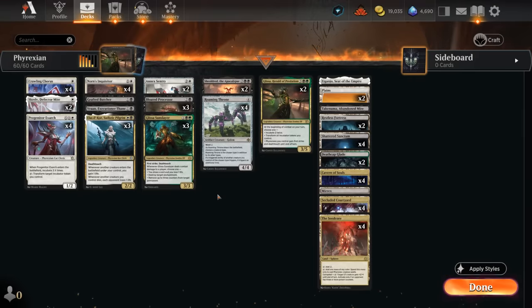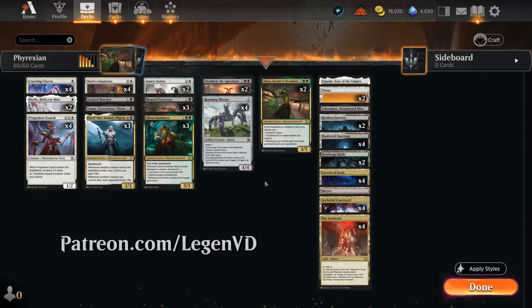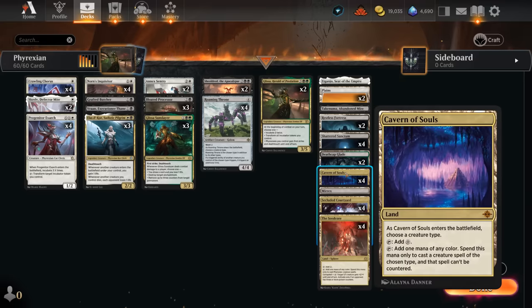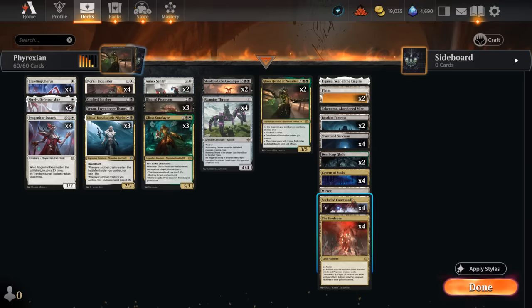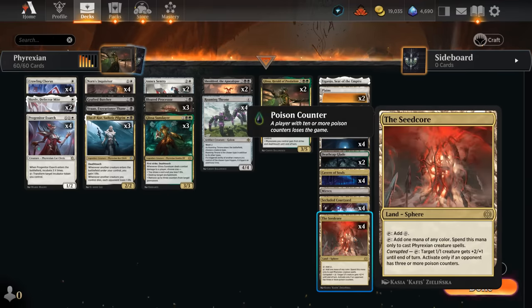Hello and welcome to another gameplay video in my continued pursuit to put a Roaming Throne in every creature deck. Today we've arrived at Phyrexians as suggested by my supporters on Patreon. We've got this Abzan build which is pretty easy to support thanks to all the mana fixing in the mana base, including the new Cavern of Souls to make our Phyrexians uncounterable, Secluded Courtyard naming Phyrexian, and the Seed Core which can also fix our colors for Phyrexian spells.